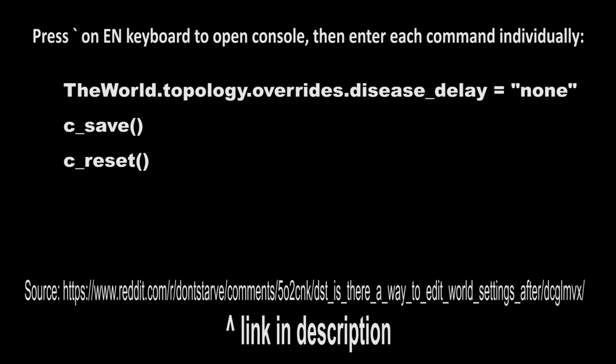Hobgoblino's comment is the one I'm sourcing this from, and I'm going to be putting it on the screen as well as in the description for you to copy and paste. The first command disables the disease, the second one saves the map, and the third one restarts the server so that the change gets applied. You might still get a bit of disease for a few days, but after using these commands you will never have to worry about it again. If you have caves, remember to do this exact same thing while you're actually in those caves.